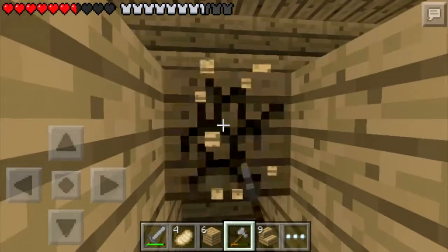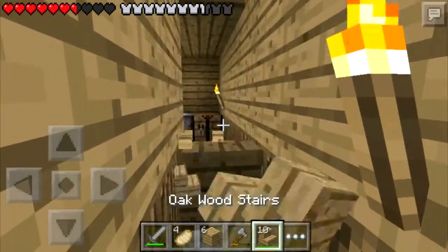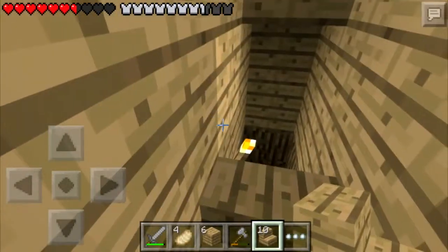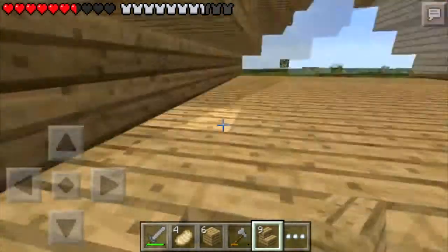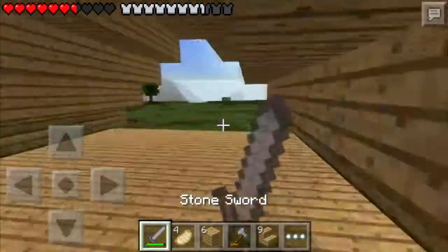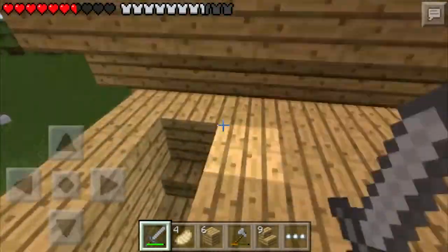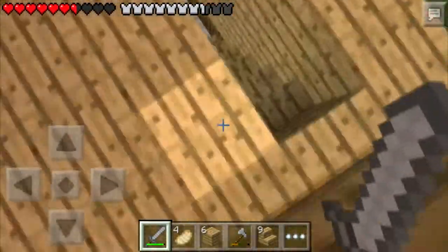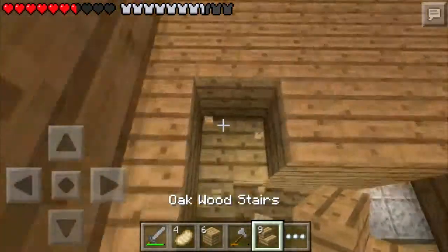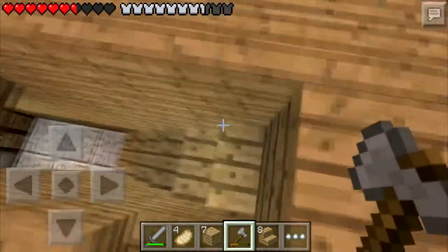Boom — aw man, placed it wrong. Well that was a bit of lag. Might as well break this down. There we go. That's good. So now we're at the top — this is what it looks like inside. Floating leaf block. Since it's night time we're gonna go down again. Maybe this will be fine. Yeah, this works. So I'm just gonna go down here.